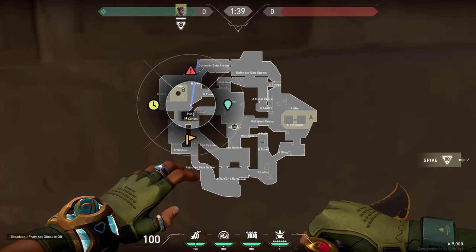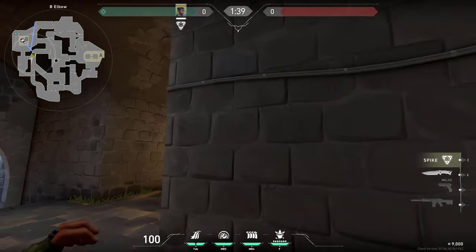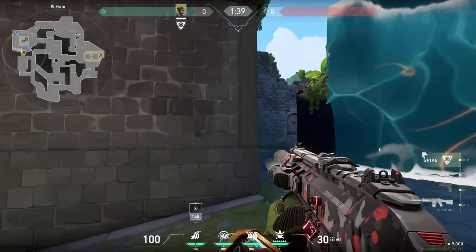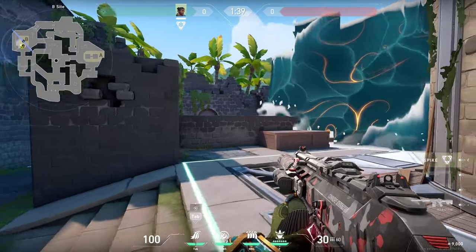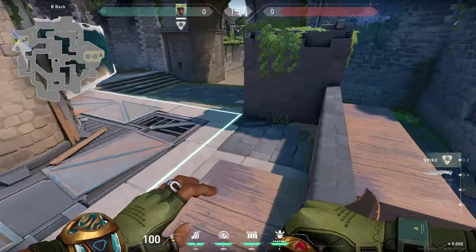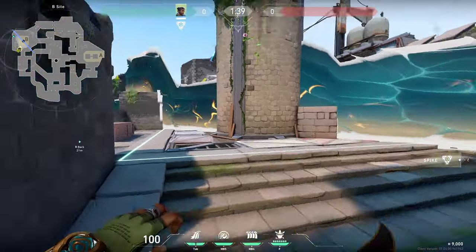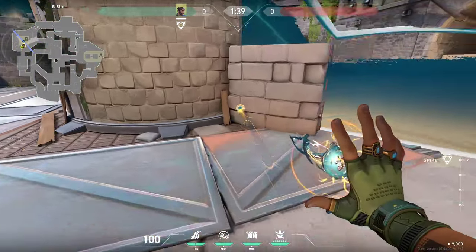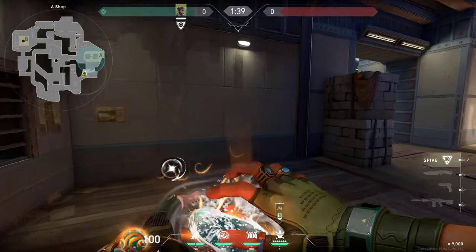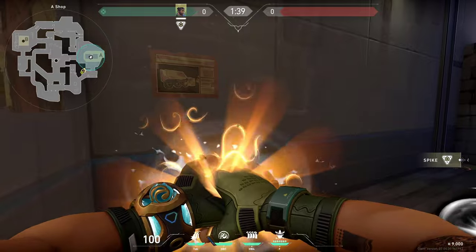You can also use your wall simply as you would with Viper and then use your cascade to enter inside on the site. As you can see, it clears a lot of corners — the cascade will go all the way to the back so it won't block anything important for you and you can safely plant into the smoke right here on both sides.